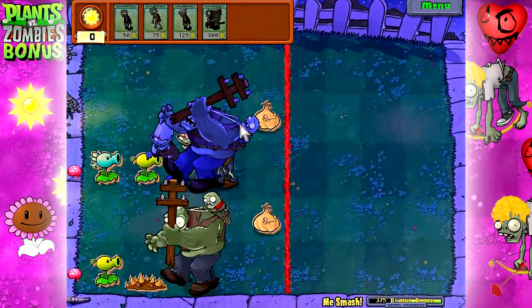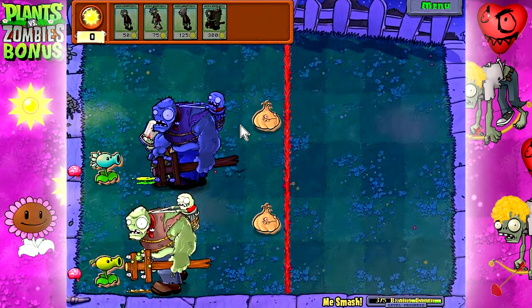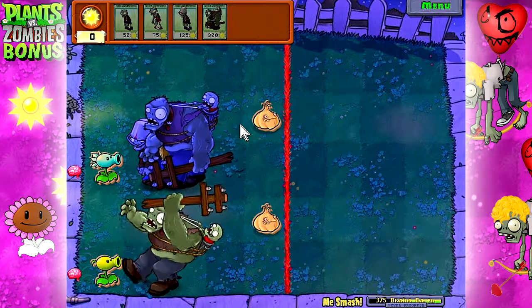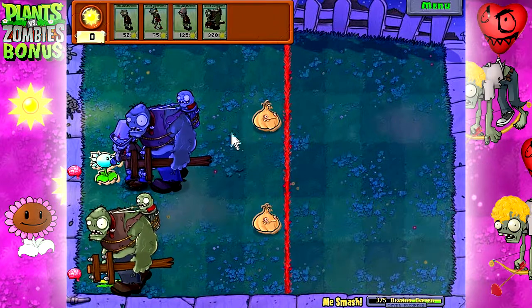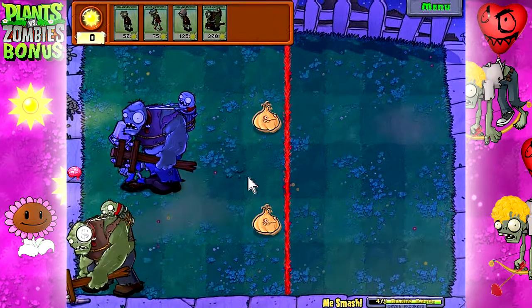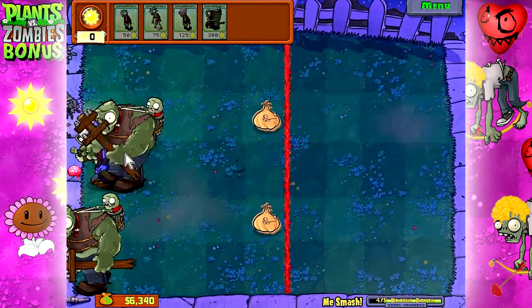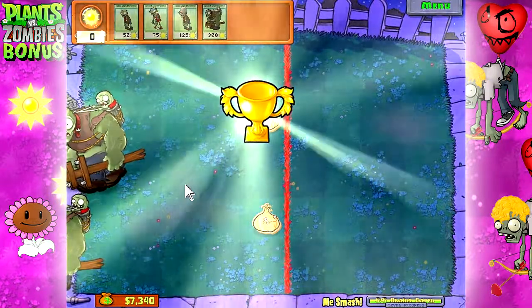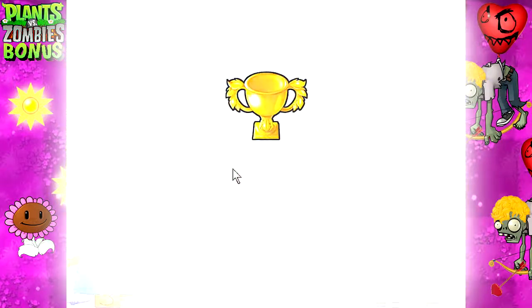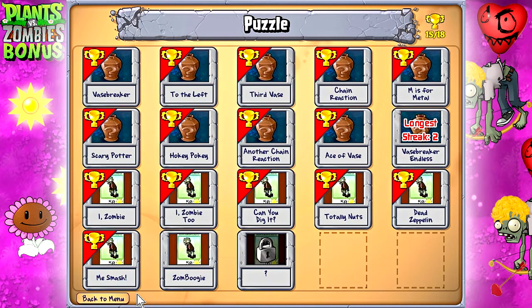Looks like we won — yes, okay, good. Since we're at a halfway point I'm gonna go visit the shop and see if there's anything we can pick up. We have 7,000 — I'm not sure there is, but we'll find out. Zomboogie — alright, nevermind, that was a waste of time. There was nothing there. Moving on to Zomboogie.